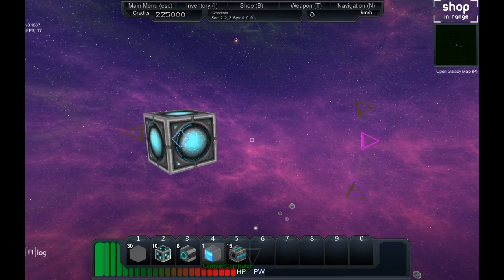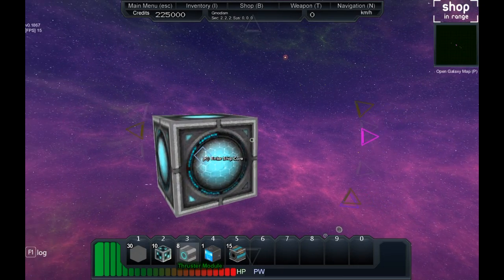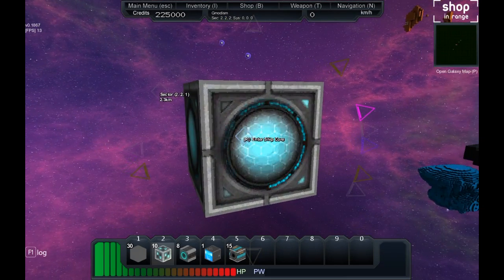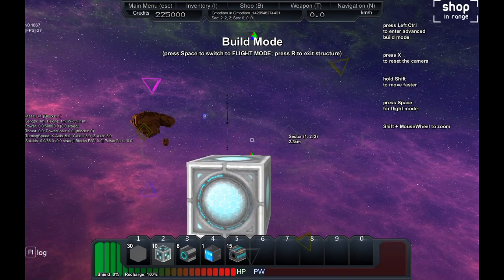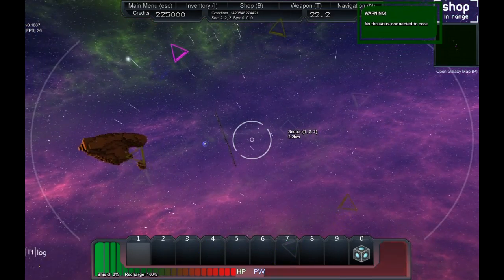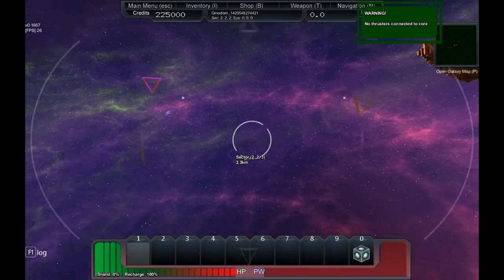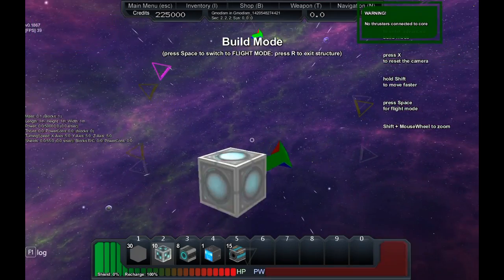Now we have a power reactor module and thruster module. It's much easier to build if you go to your ship core and press R - now you are in build mode. If you press space again you're in flight mode. Now we can move around, but we don't have any engines so we're kind of really slow.